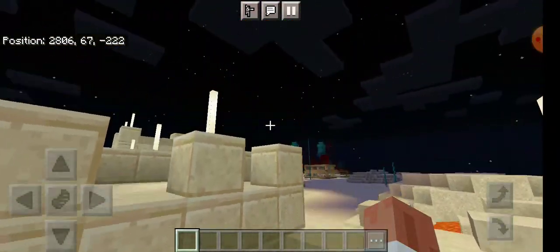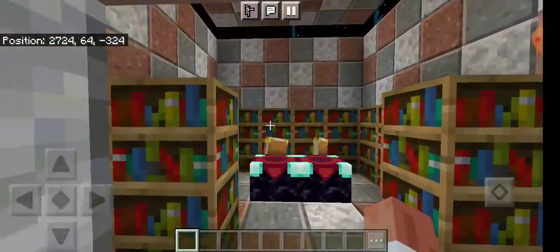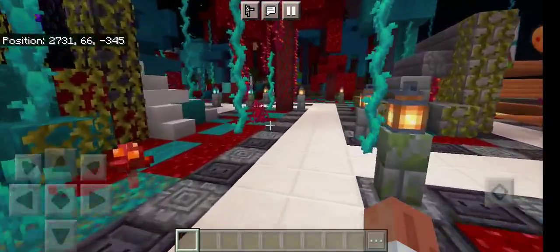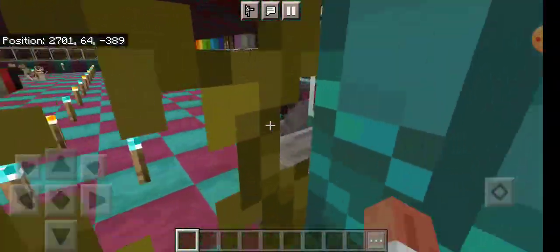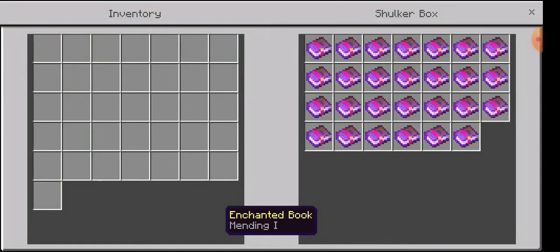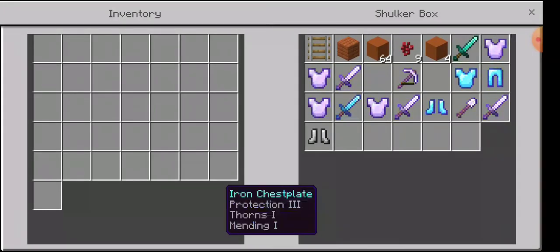If you go back over to my house — oh yeah, by the way, this is my enchantment room. There are a lot of shulker boxes as you probably saw. In here is nothing but mending books, and in here there is also nothing but mending books. Then here is just loot from the End.